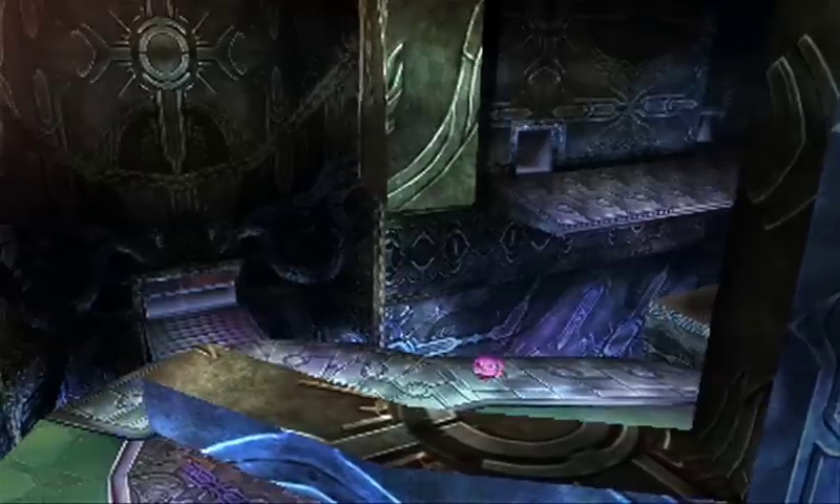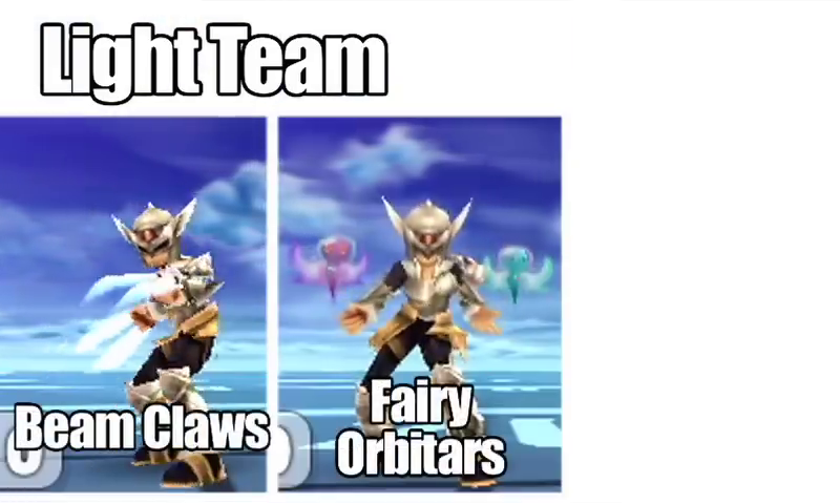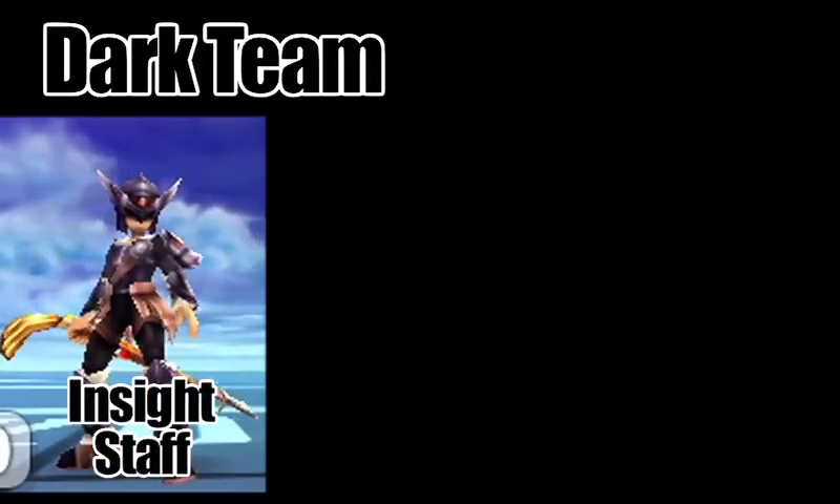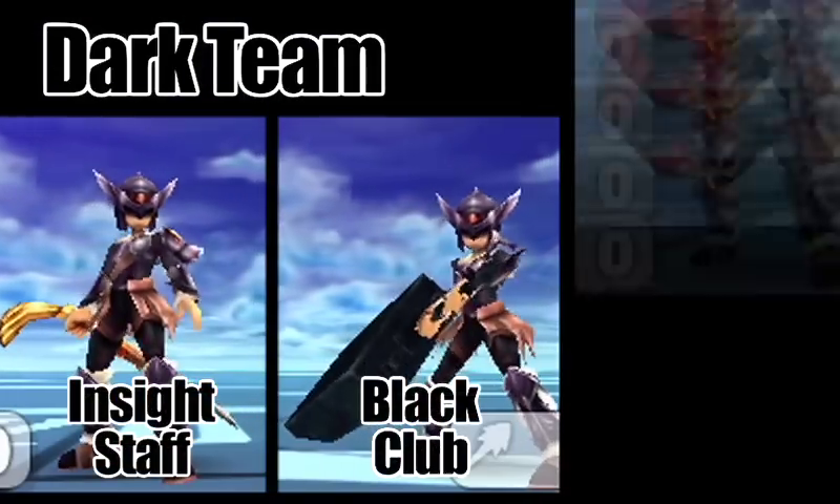Let's introduce the teams in today's light versus dark match. The light team features bean claws, fairy orbitars, and a twin bellows cannon. And the opposing dark team comes with an insight staff, black club, and bowl arm.